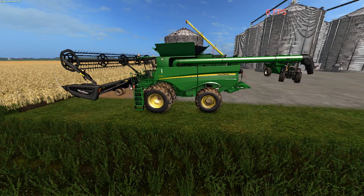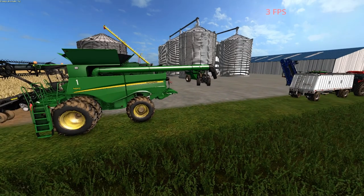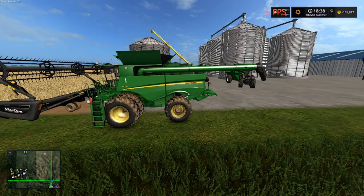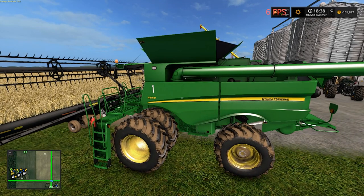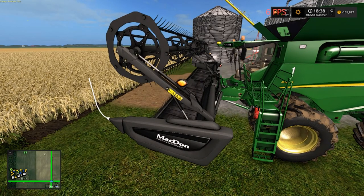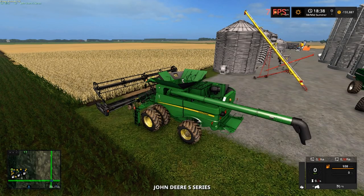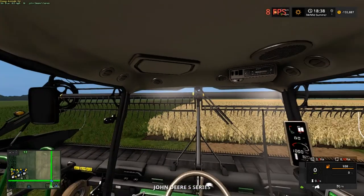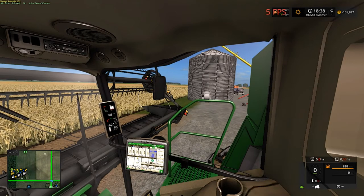Welcome back everybody — I had to do some stuff off screen but we are back. Can I say hello? Look at this sexy beast y'all — that's the John Deere S690 with the 35-foot McDon draper header. We're not going to waste any time. Let's start this beast up and take a look inside.